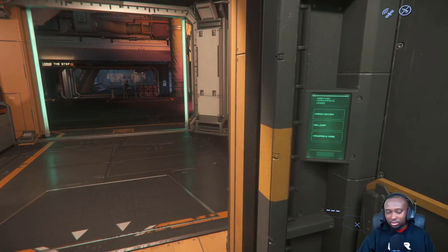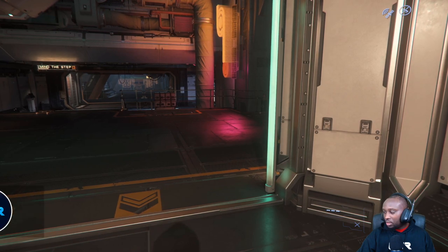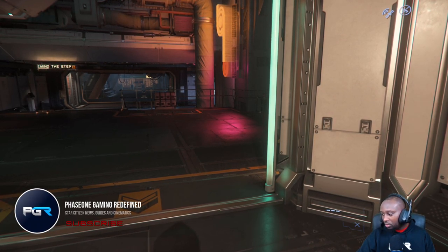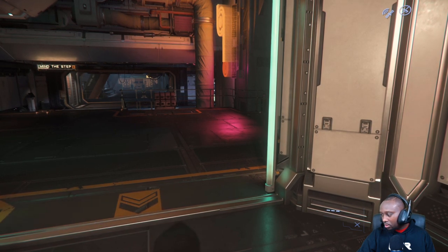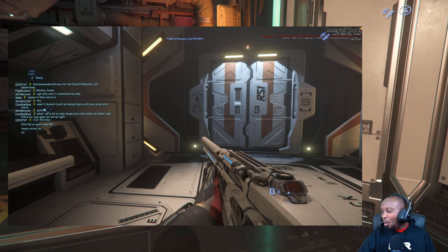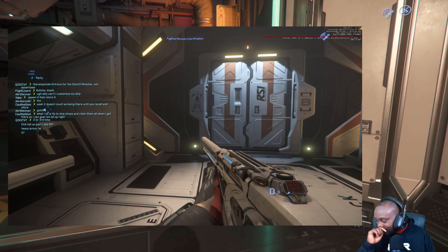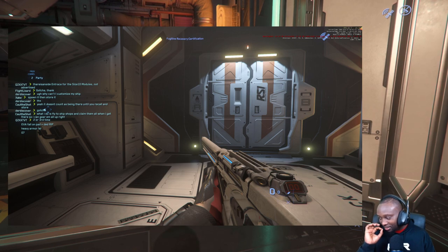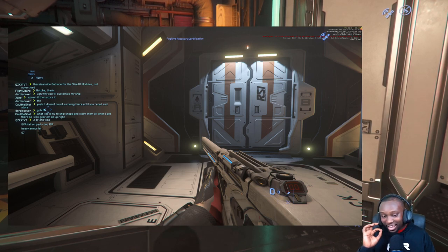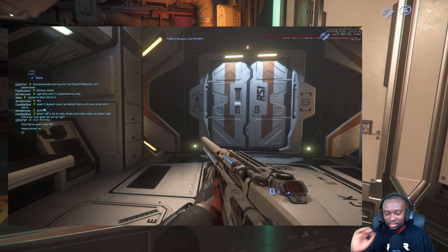Oh there it goes, uploading. I put it in the wrong chat, sorry — I have a screenshot. Oh my god, that's insane! Dude, that's sick, you can sell that for an easy 50k. I will buy it off you actually — you can sell that for 50 to 100k, I'm being serious, somebody will pay in the PU.